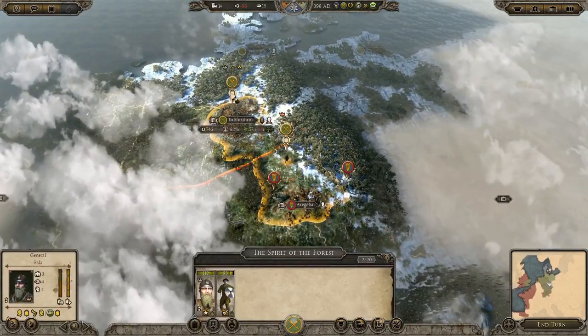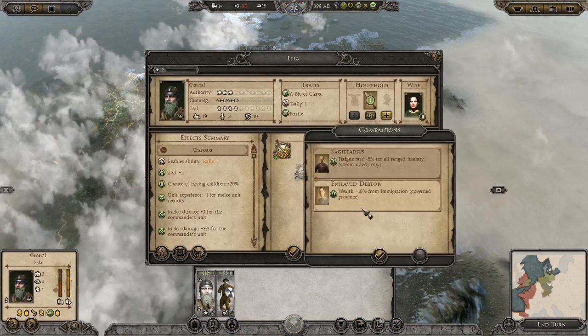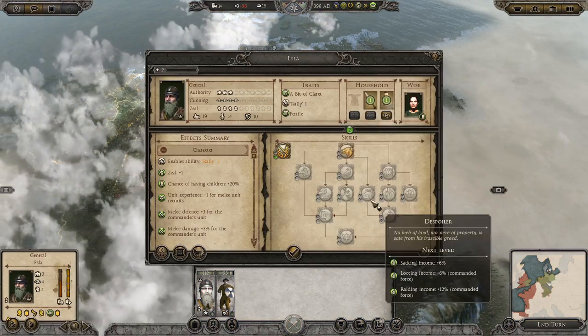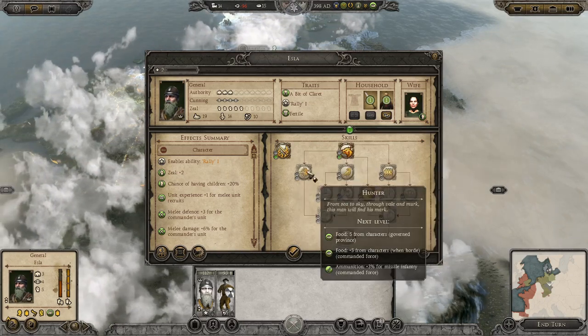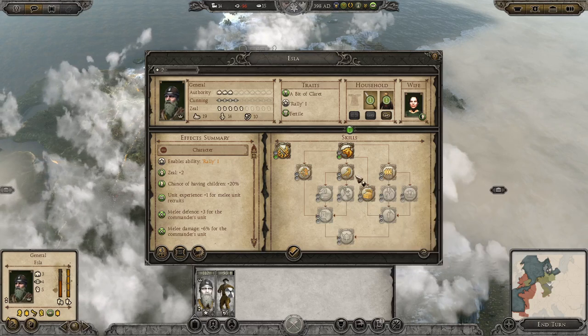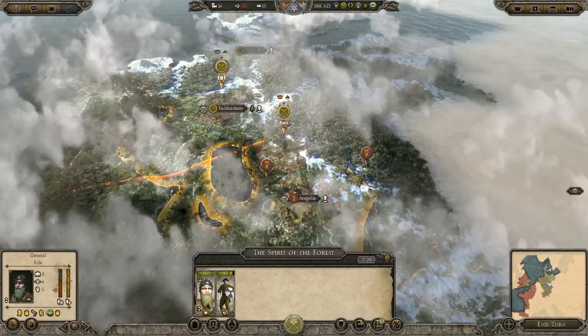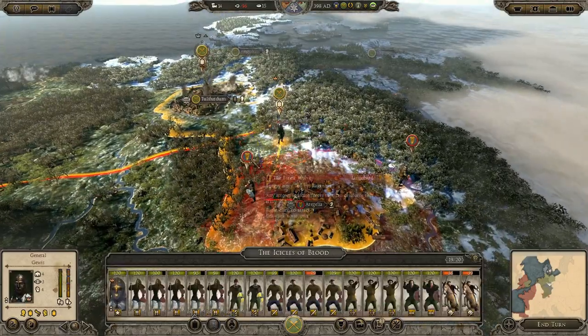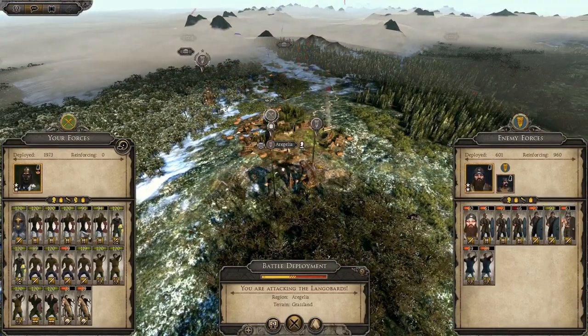Let's level up this general first — he can have melee attack and a couple of other upgrades. Then we'll attack this army here, the Forest Wolves. It looks like it's going to be a fairly even match, but I think we can win this fairly easily, so we'll go straight onto the battlefield and see how this battle starts off.